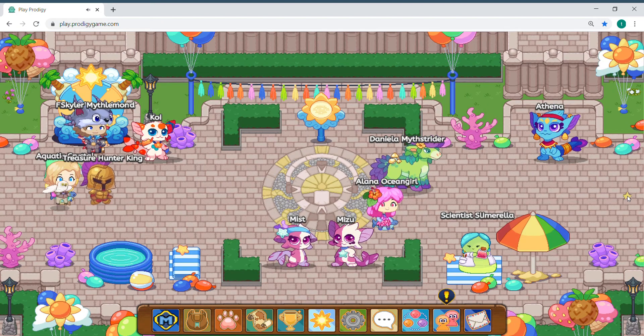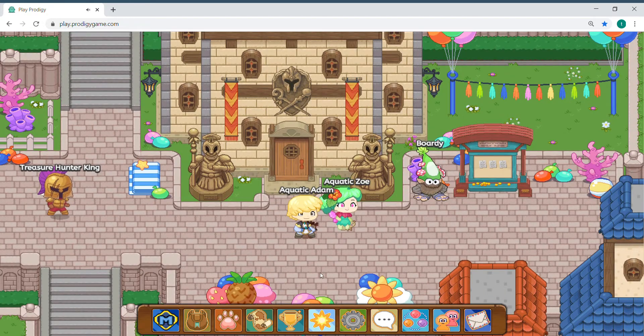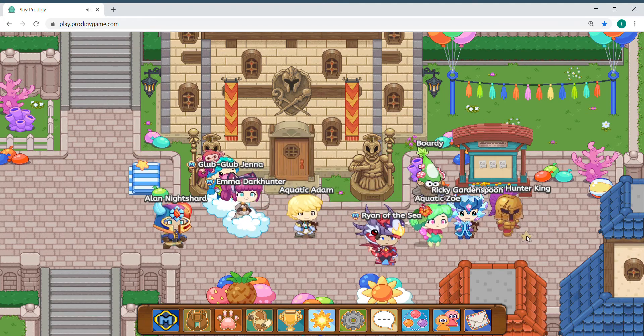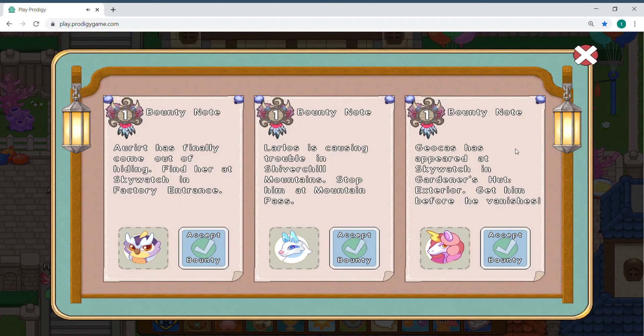Okay guys, now you're gonna walk over here, right there. Now you're gonna end up right over here. Now you guys are gonna come right over here — you see that — and then that board right over there. You're going to click on the board.